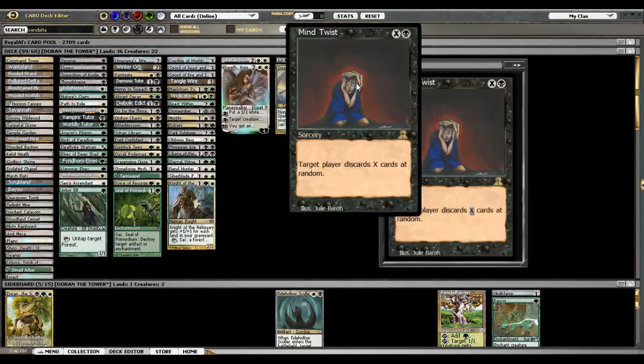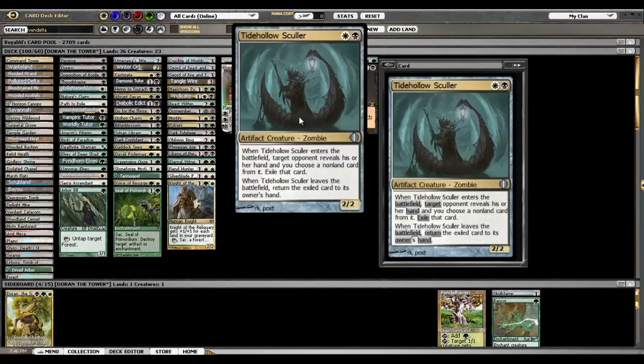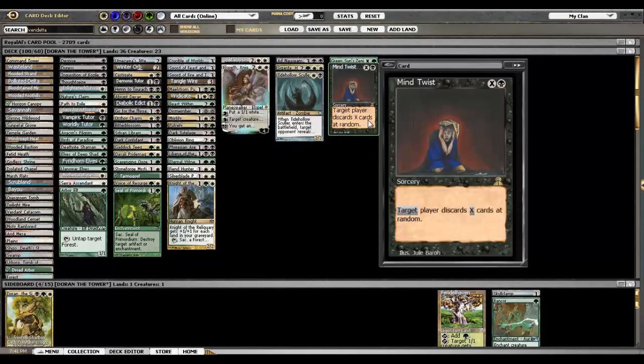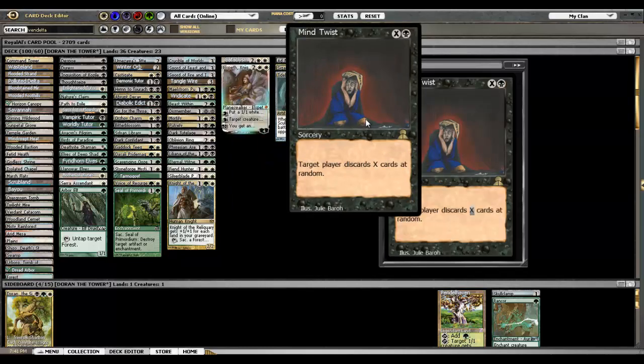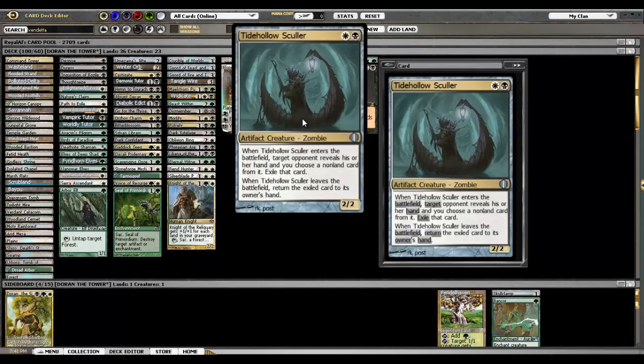Scoot originally had Tidehollow Sculler in the deck instead of Mind Twist. I was never really impressed by Sculler — it always made you feel anxious, like what if they remove it at instant speed and then blow me out with whatever spell I took. There's no way to blink Sculler so you can't really abuse the effect. Every time I've drawn Mind Twist I've been happy to play it for even two or three, not killing their whole hand but just the random discard — it's really just another Hymn to Tourach. I would probably cut Sculler and keep Mind Twist. The Sculler as a 2/2 never really matters, and you don't want to get it into combat because you don't want to give them their card back.